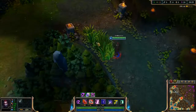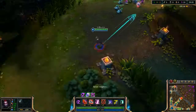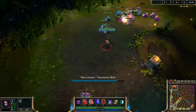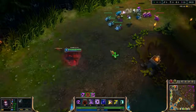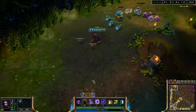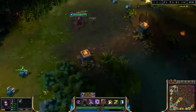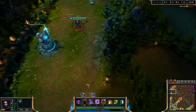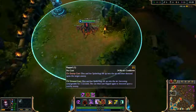Usually when ganking, you will start with your cocoon. You need to land cocoon, then neurotoxin and volatile spiderling. After that you change to spider form and attack with your 2nd skill enabled and your Q, which is also a gap closer. If you see the enemy is running away, you can try to catch them with your rappel.